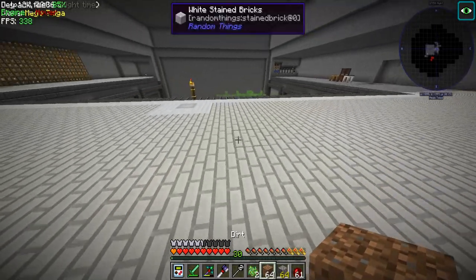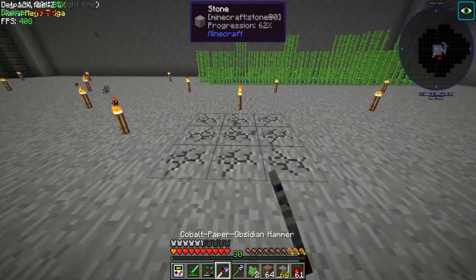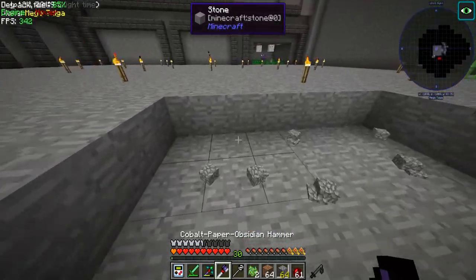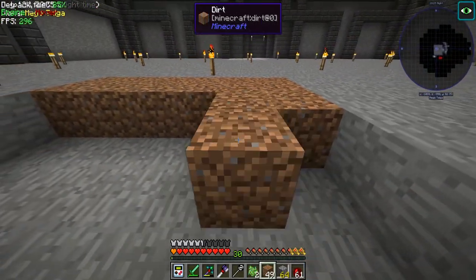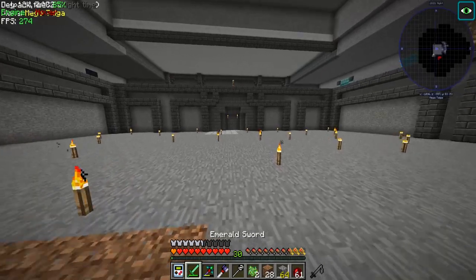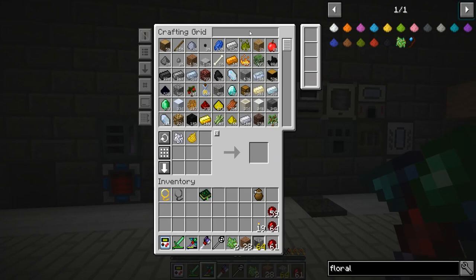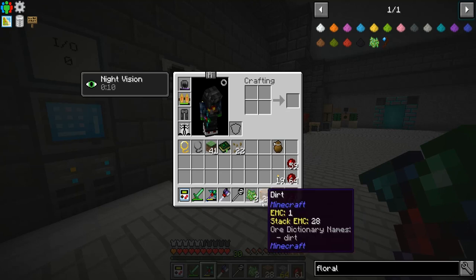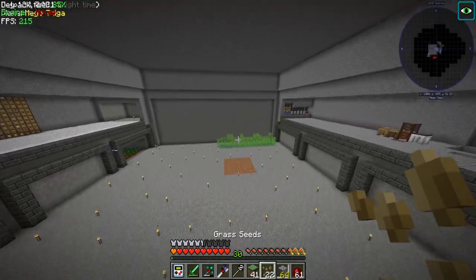We're gonna need a bigger area for our grass to grow - this isn't gonna work out well for us. So let me go ahead and build a little section over here. I hope we have some grass blocks left - let's see. We do have some grass blocks left and we have grass seeds - perfection! So I'm gonna go ahead and throw these down and throw the other ones on top of them.